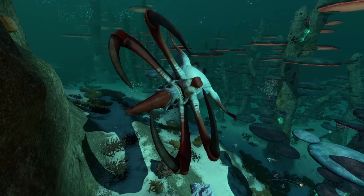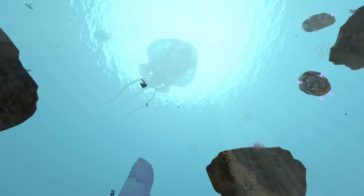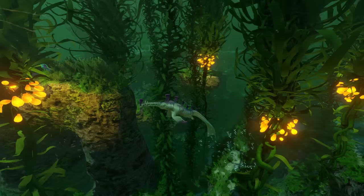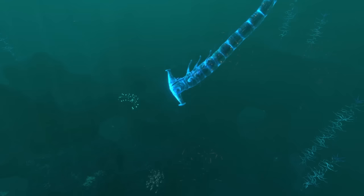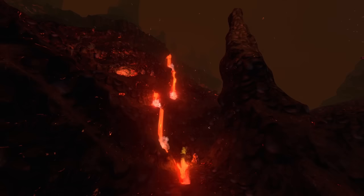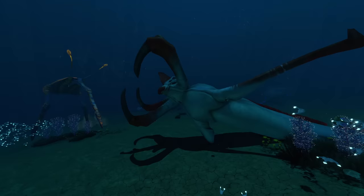And then everything went quiet. There wasn't a single roar. In an ocean normally dominated by the ever-present sight of a reaper, there was now only deathly silence — a world devoid of one of its staple predators. Ironically, the only other hostile leviathans left before the lava zone were the ghost leviathans, which is what the last of 4546B's reapers had now become. Quite fitting, really.